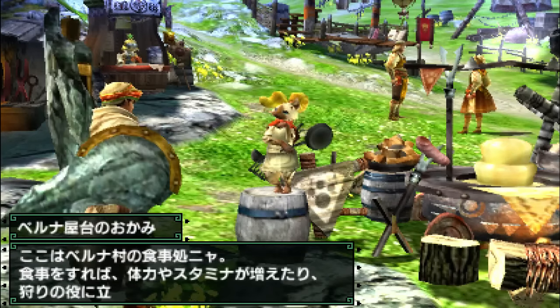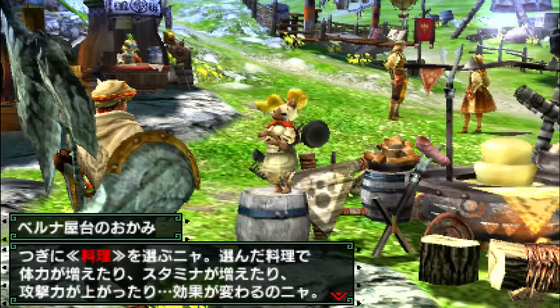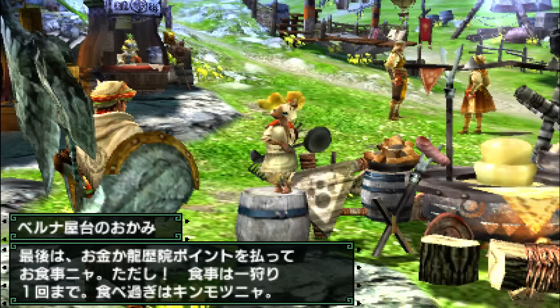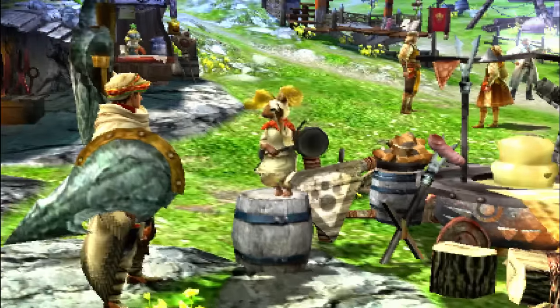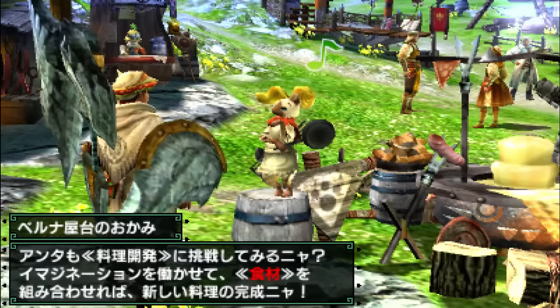Red speech bubble means progress, yellow means fluff. So let's just get these out of the way. Hello, cat wearing a wig. So this is the chef of this game. You do stuff with the fondue over there. Thank you for whatever it is you just gave me.